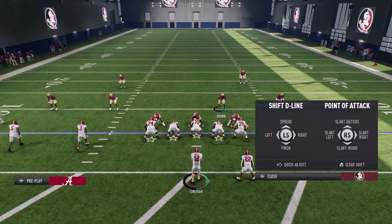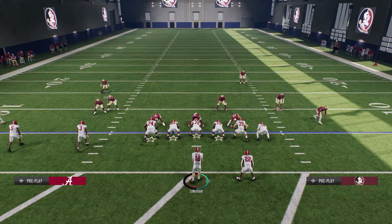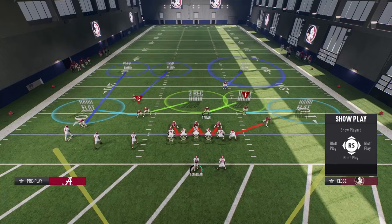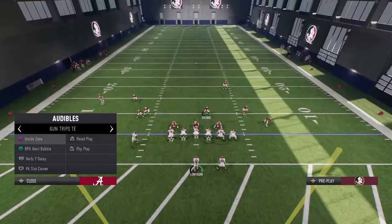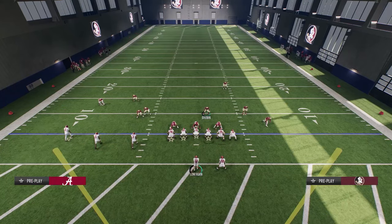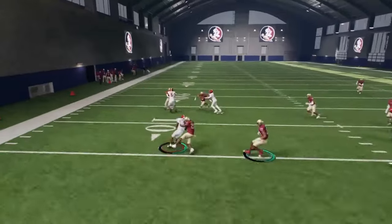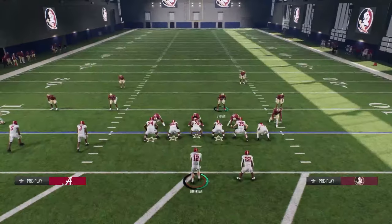The more you move the player, the better angle he's going to have. So shade down, move him inside, and move the safety down to the outside — he's going to have a freer path to the ball. You can even do this on an RPO, and boom — you just don't want him to get blocked.